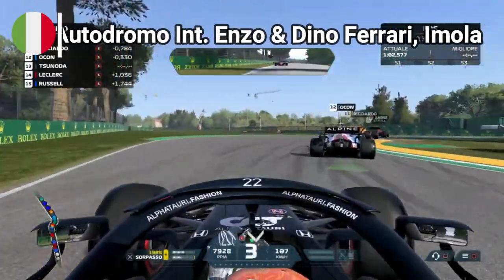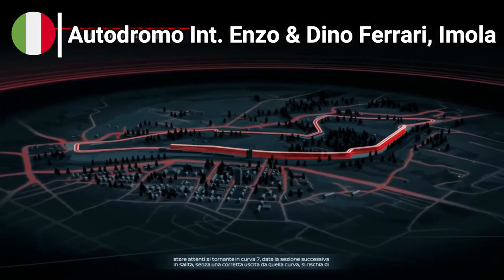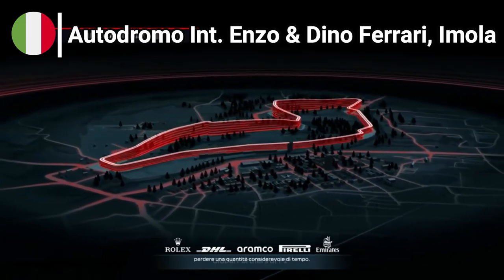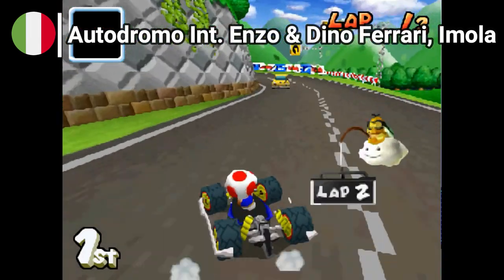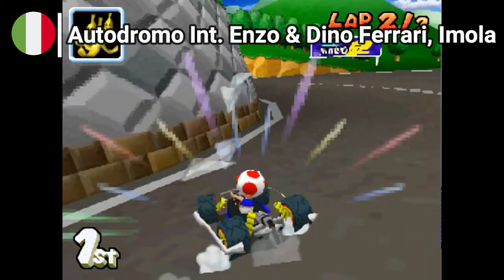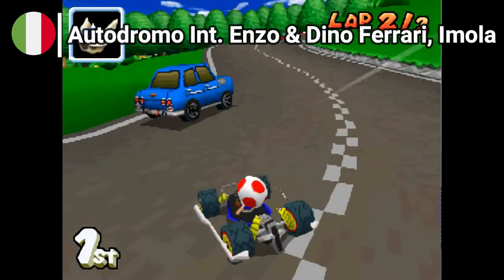Coming right up is the first Italian circuit of the season, Emilia Romagna's legendary Imola, a track that goes around the central Italian region, reaching obstacles and elevation differences from turn 1 to turn 19. I struggled a bit to find a matching track for this one, but ultimately I picked Shroom Ridge from Mario Kart DS. The elevation changes are pronounced and the turns are trickier than ever.